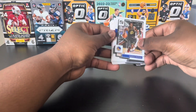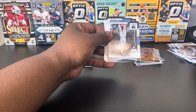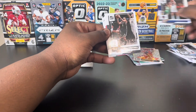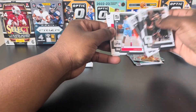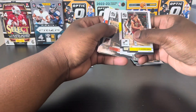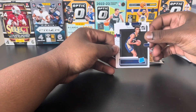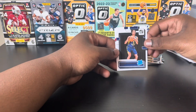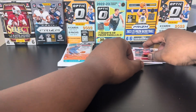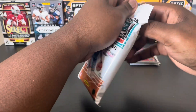We got Wiggins, Bridges, Danny Green, Clay Thompson — these are mostly going to be base cards. Aiden and a couple of rookies: Dyson Andrew and Jabari Smith. Nothing too crazy out of that pack.